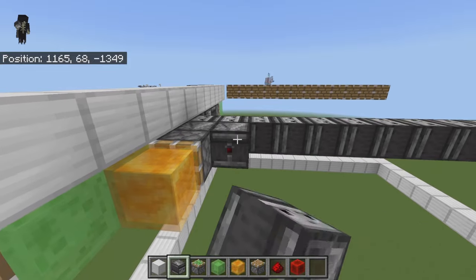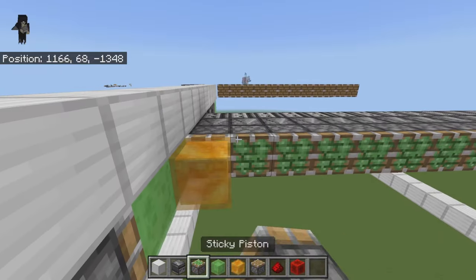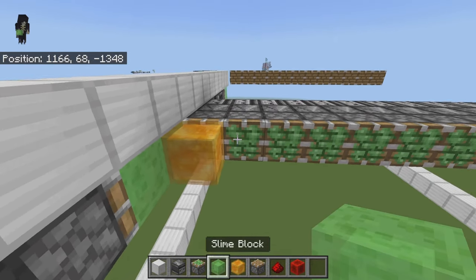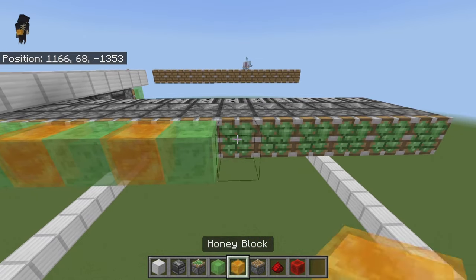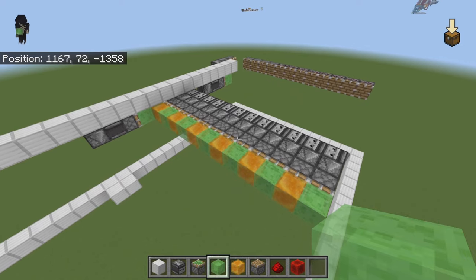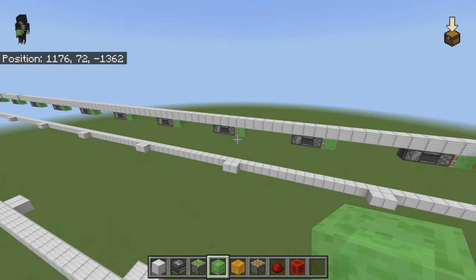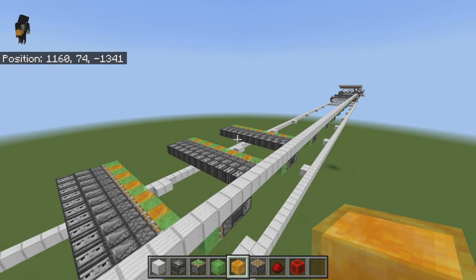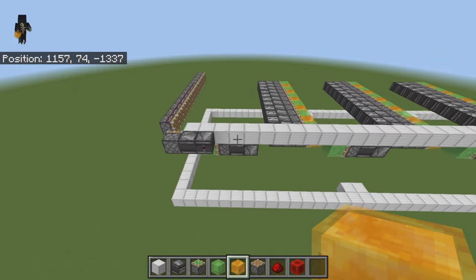Once you have that in place, go ahead and do all of your observers. Break the extra one out, then take the sticky pistons on the front and alternate slime and honey all the way across. Once you have that done it should look something like this. I recommend before placing all of these in to double check all of your work so you know everything is at the right distance.